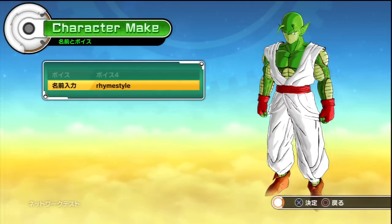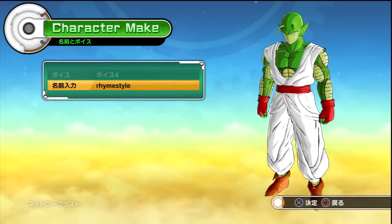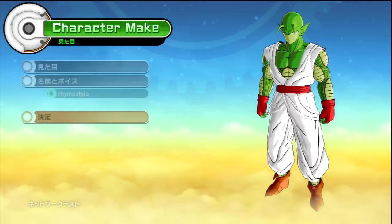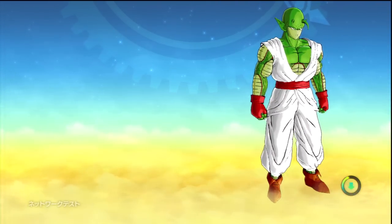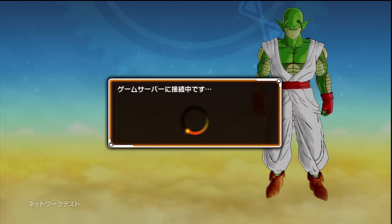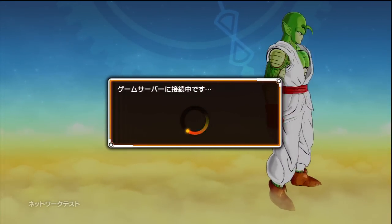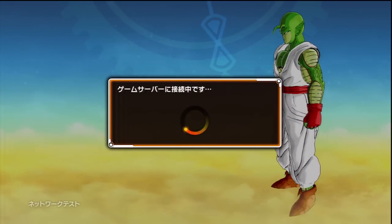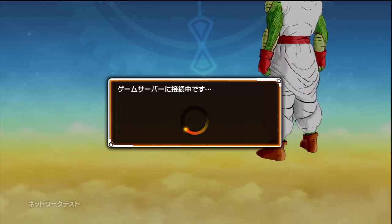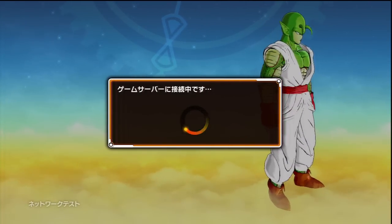Okay, so that's my character. I'm going to name him Rhyme Stizzle Red Style. There we go — create the character and let's go into Toki Toki City. It's funny, actually — Toki Toki City right now is getting so much traffic that it's instantly freezing. I actually have not had a chance to walk around yet, so let's see if it's calmed down. If not, we'll try to get some gameplay footage later.